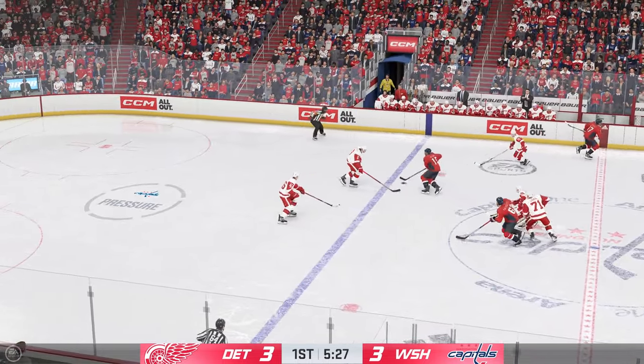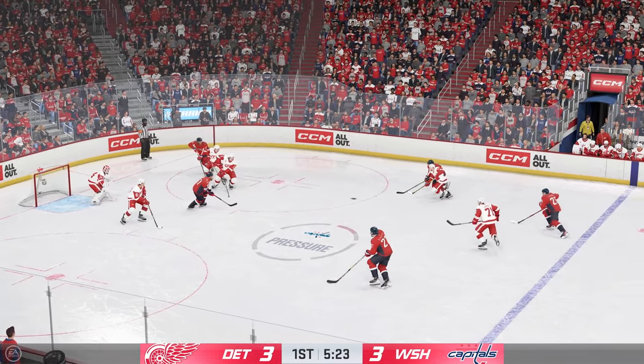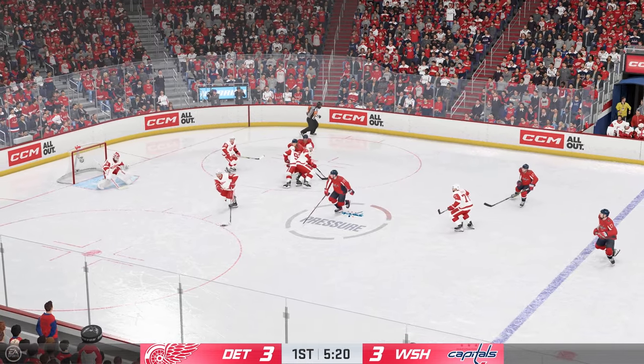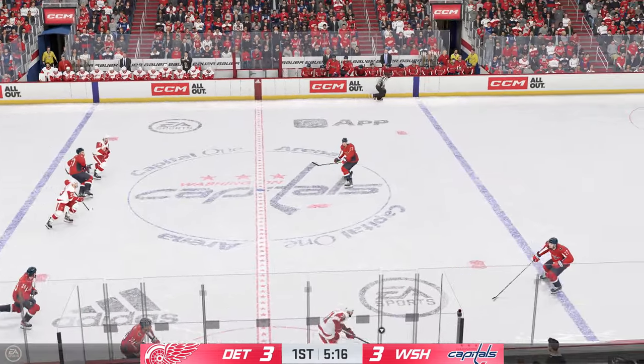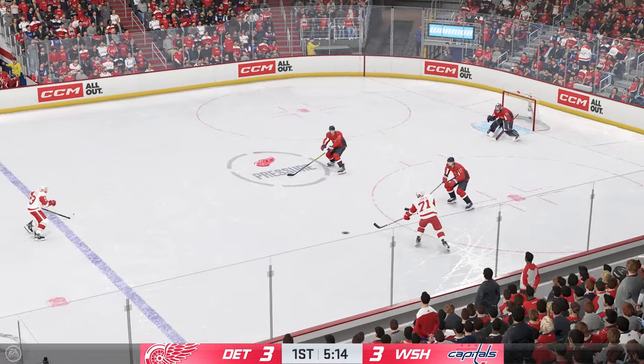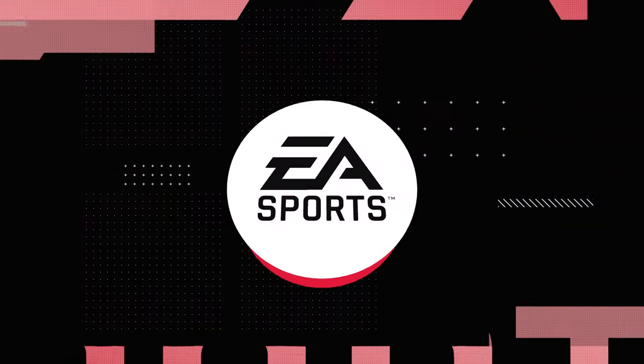Through the neutral zone, moving the puck along the side. Moves it around along the half wall. Good reach with the stick to knock the puck away. The Red Wings look to start the transition game. Gains the zone. Back to the blue line. Here's a chance in front.